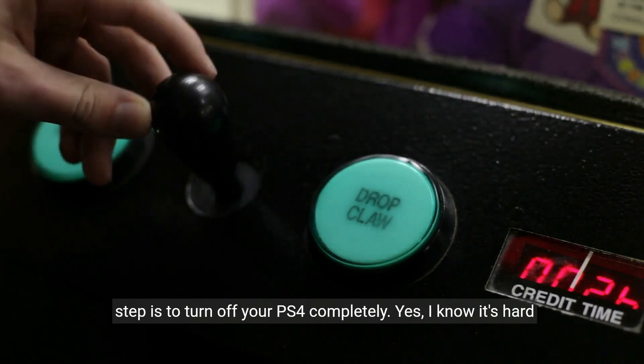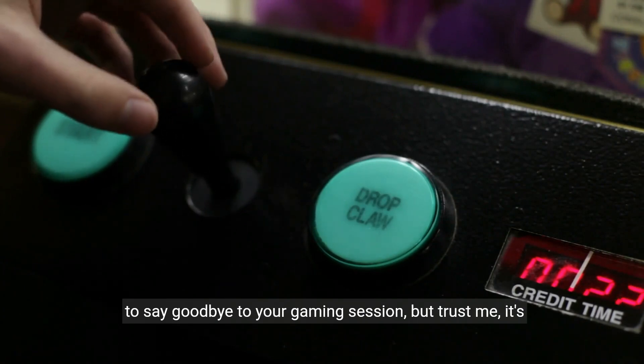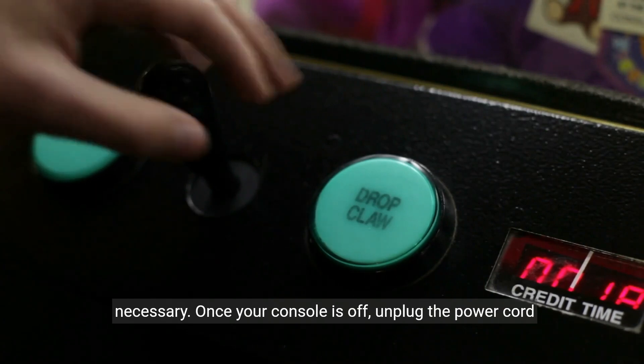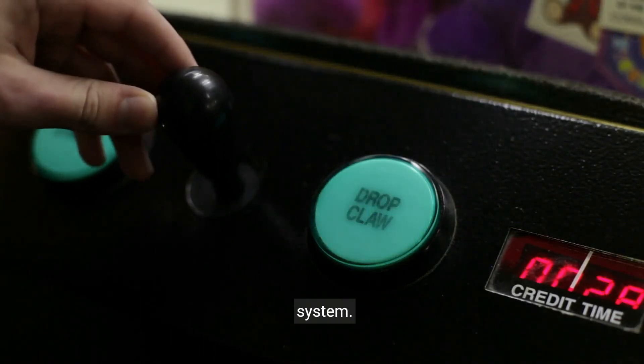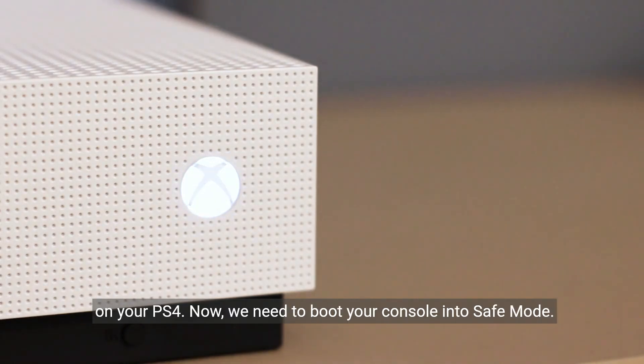The first step is to turn off your PS4 completely. Yes, I know it's hard to say goodbye to your gaming session, but trust me, it's necessary. Once your console is off, unplug the power cord from the back of the PS4 and wait for at least 30 seconds. This will ensure that any residual power is drained from the system. After the waiting period, plug the power cord back in and turn on your PS4.